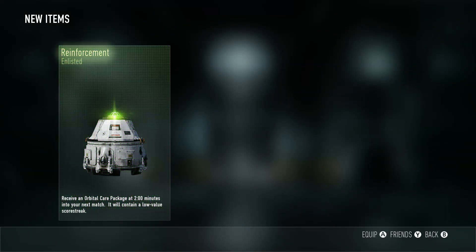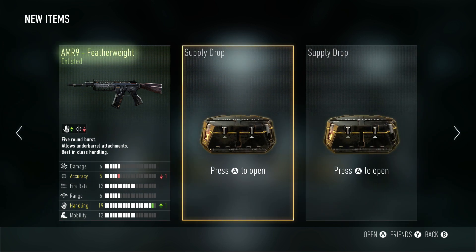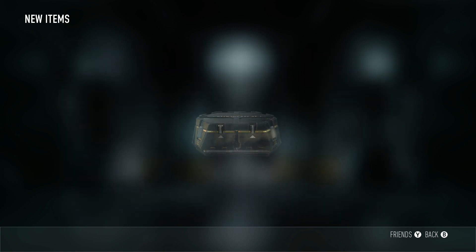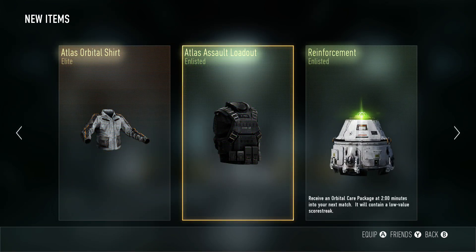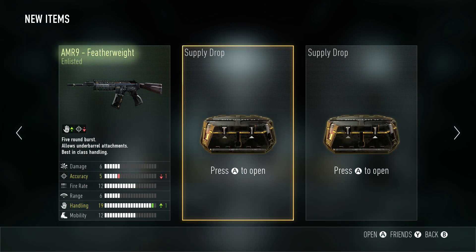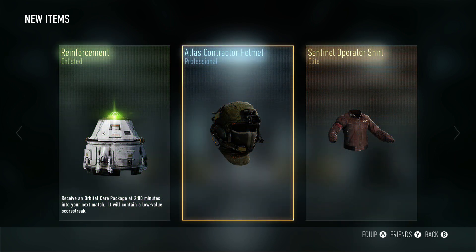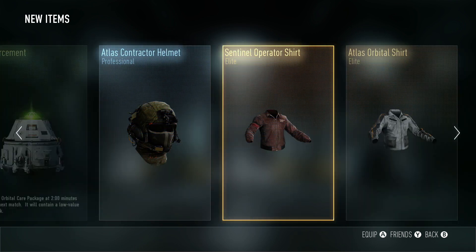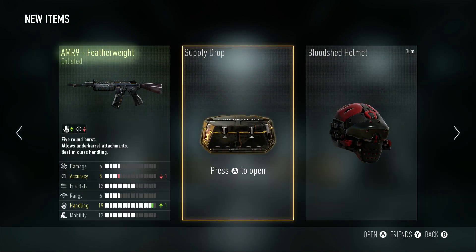Opening the left one: a care package and an AM19 Featherweight — no more care packages please. Supply drop number two: an Atlas Orbital shirt which I already have, but still cool. The third one: an Atlas Contractor helmet and a Sentinel Operator shirt which I also already have, but it's an elite — that's a good 2,000 XP.